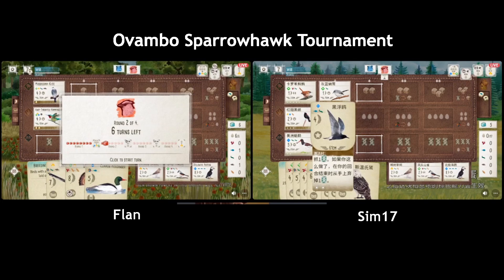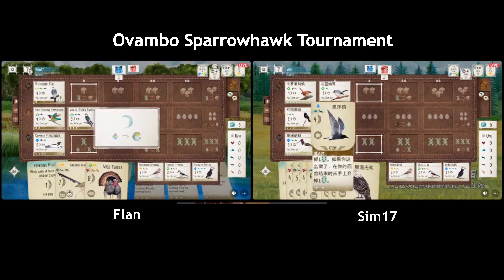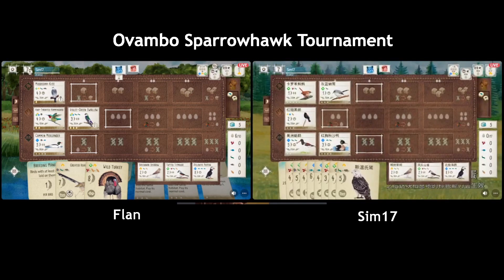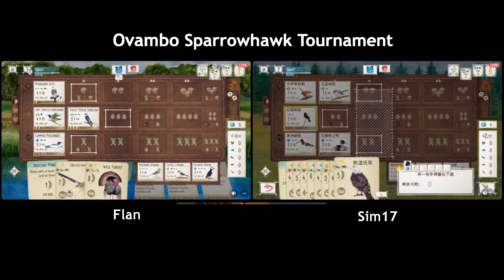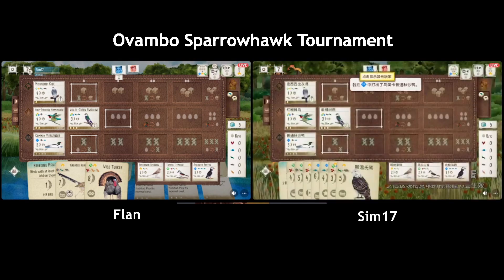They really have to decide — they can't play all these birds. They really have a good chance to compete for this end of round too if they play it right, because right now Flan only has one platform. In terms of points I think Flan has maybe eight to twelve — I think Flan has a few more points on board right now — but they don't have a lot of birds.